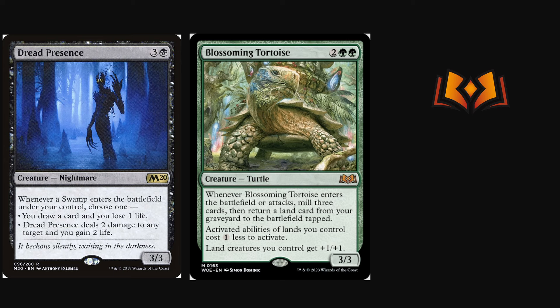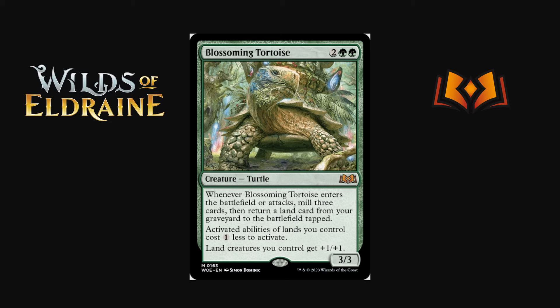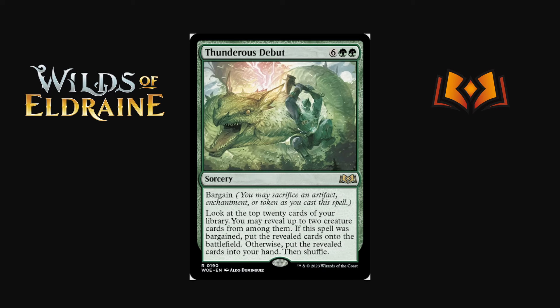Dread Presence lets you choose — whenever a Swamp enters the battlefield — to either draw a card and lose a life, or deal two damage to any target. In Pioneer you can use Urborg in conjunction with Dread Presence, and things like Allosaurus Shepherd or Druid of the Eldraine? — giving all your lands Swamp type — to really pop off. It's just a case of whether there are enough things in the shell to make it work without diluting your deck so much that you can't compete with the pace of the format.